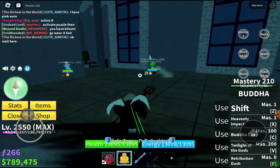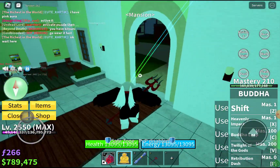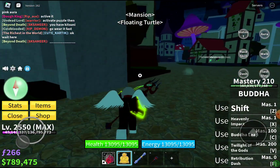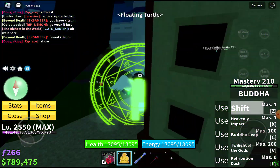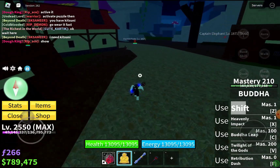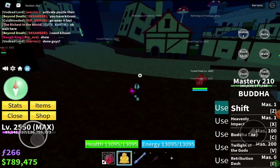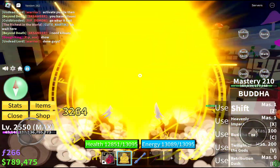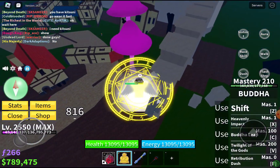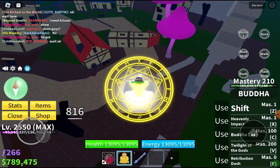Let's go outside — I'm gonna get killed obviously. The first ability, or move, is Shift, which is also known as the transformation. It also does damage, so let's see how much. No way — it actually does a lot of damage, around 800 damage on the jumps.